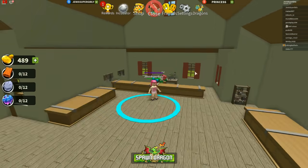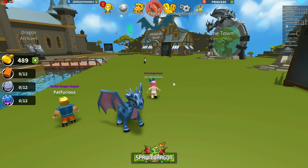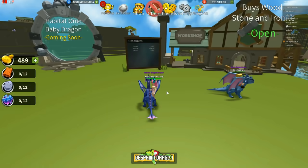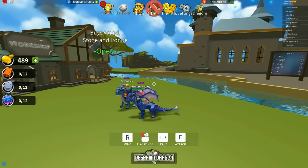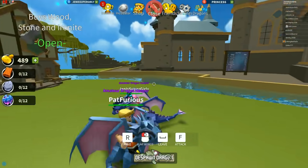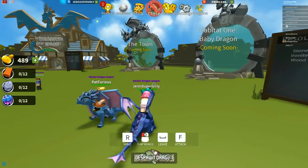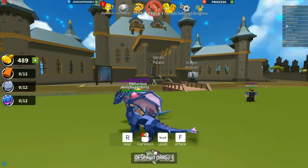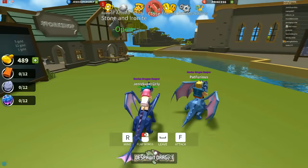Let's get our dragons. We should also look for more eggs. Should we go shopping? No, we need 500 gold - more things are available at 500. Look at how cool mine looks. Wait, is mine better? It's bigger. Stand next to me - it's totally larger. Yours is so big! Let's go to the island with the waterfall.